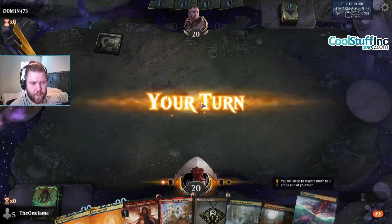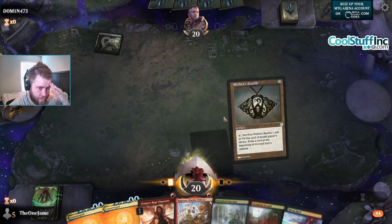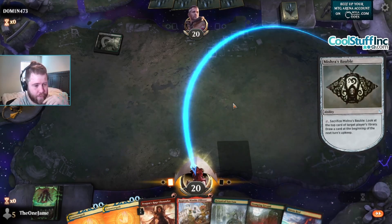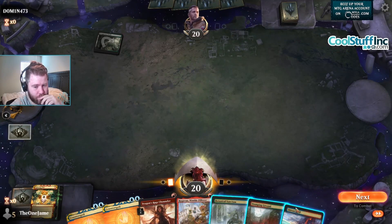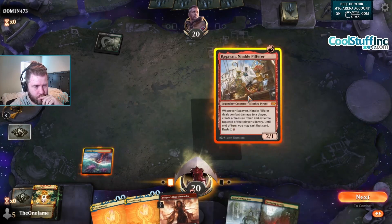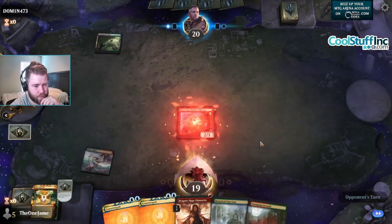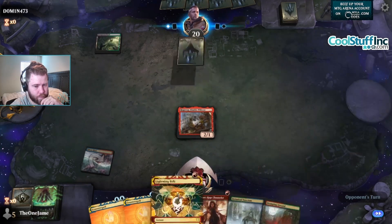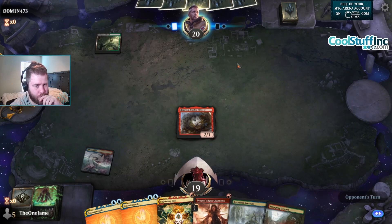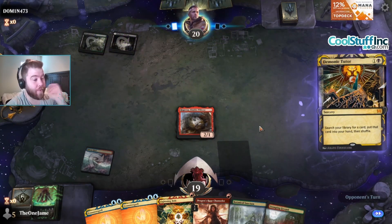We're gonna Bauble ourselves. If we don't get a Spell Pierce on top, we have to play Ragavan and hope they don't have Channel. Lightning Bolt — wrecked. They have Channel, we die. Please don't have it. Yes! Let's go! Demonic Tutor — just a Demonic Tutor.